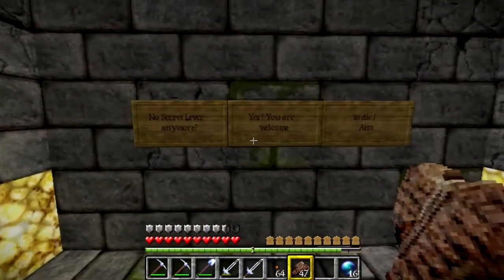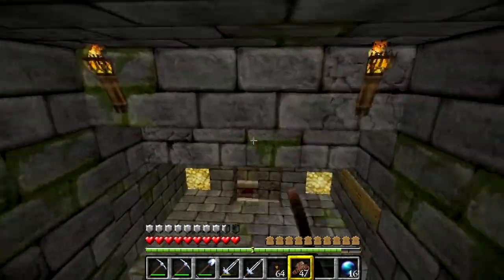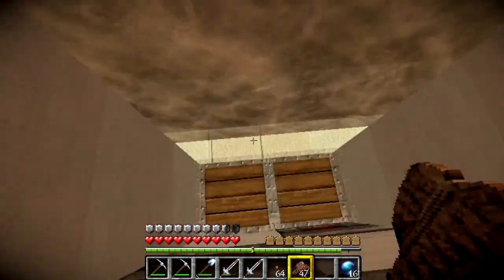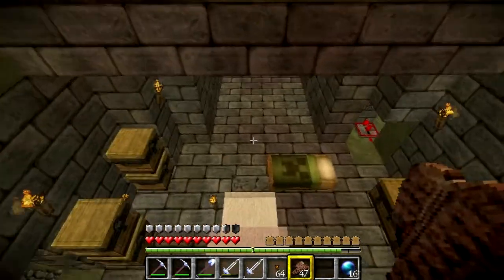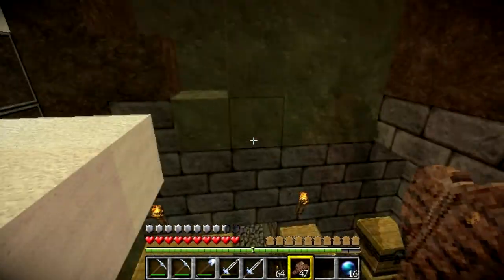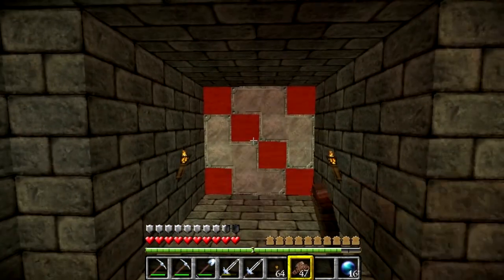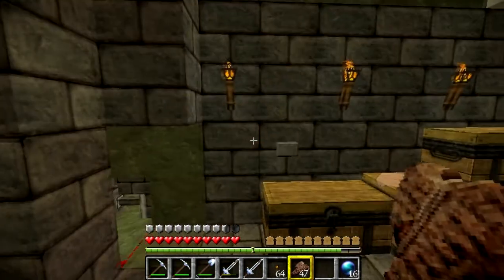We don't need a secret lever anymore. I just added some signs — 'You are welcome to die', 'Greetings AIM'. The elevator still works fine. I now added instant call on all the floors and we can finish that nice little thing and then make it pretty. That's a new door design in my new texture pack. The iron blocks go seamless when you put them next to each other. Looks kind of nice.